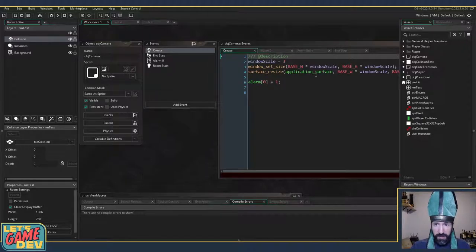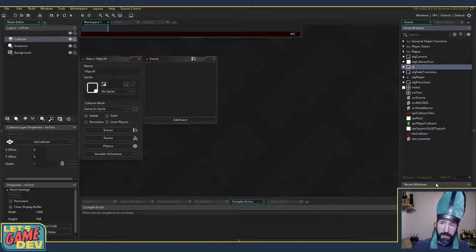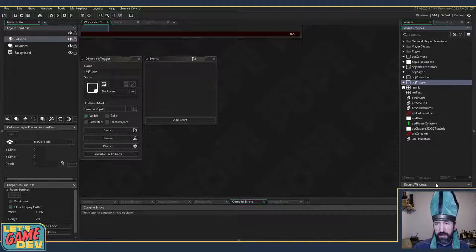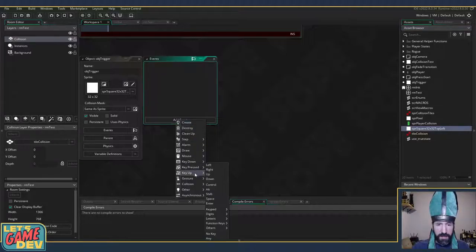Let's do something stupid simple because that's all that matters right now. I'm going to create a new object — I'll make this generic for now. I'm going to call it 'object_trigger', give it a little square sprite, then add an event. I'll use a player collision event.